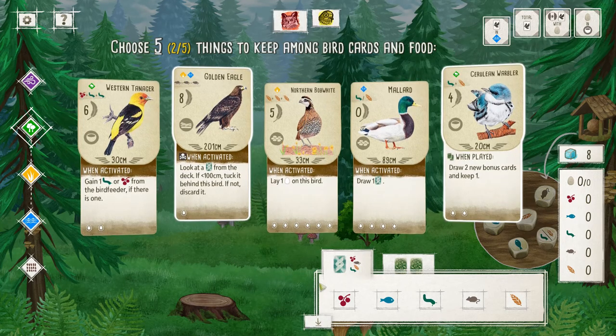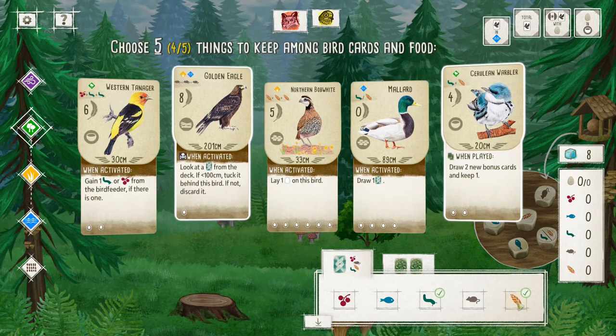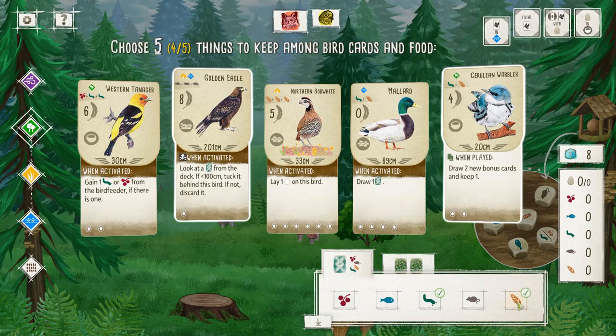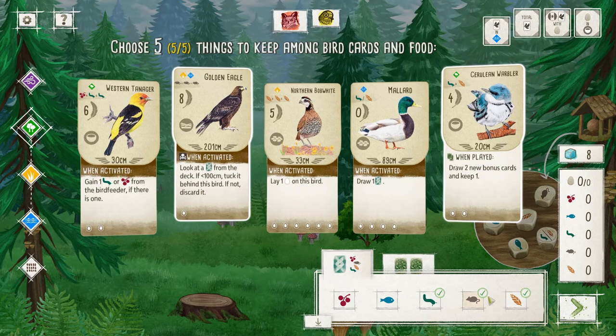I'm going to go with these birds, and obviously for the food so I can play a bird I'm going to take the invertebrate, the seed — I'm not sure if they call it a seed in Wingspan, but I'll call it a seed — grain, probably interchanging a lot of things. And then I'll take one rat to give me a head start on being able to play the golden eagle.